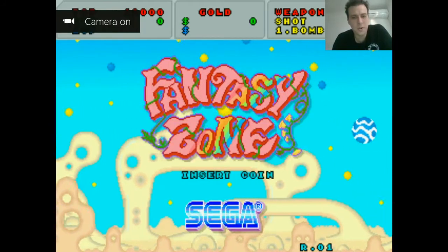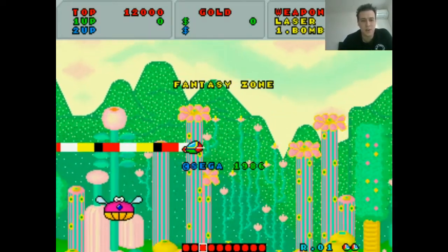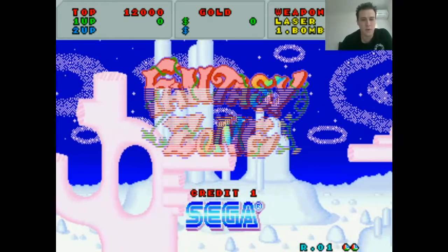Hello guys! Thank you again for joining us at the OneCoinOnly Arcade Challenge. We've got a classic game by Sega today — we're going to be playing Fantasy Zone, and it came out in 1986. This is a really cute game, but it's a very, very good free-roaming horizontal shooter at the same time.